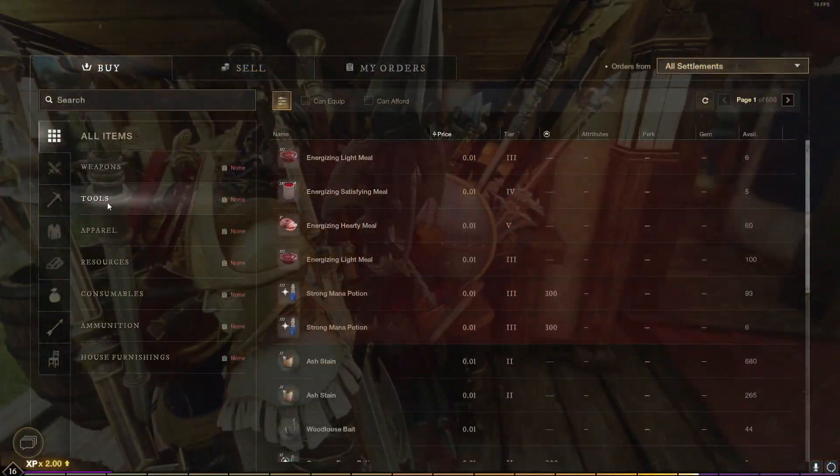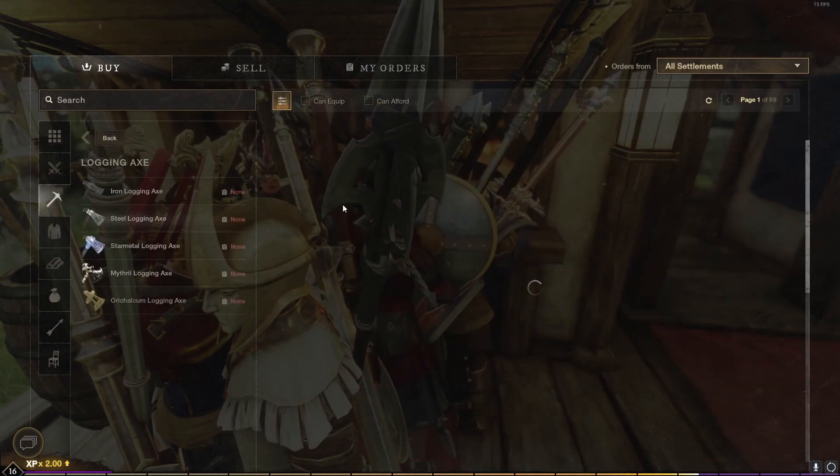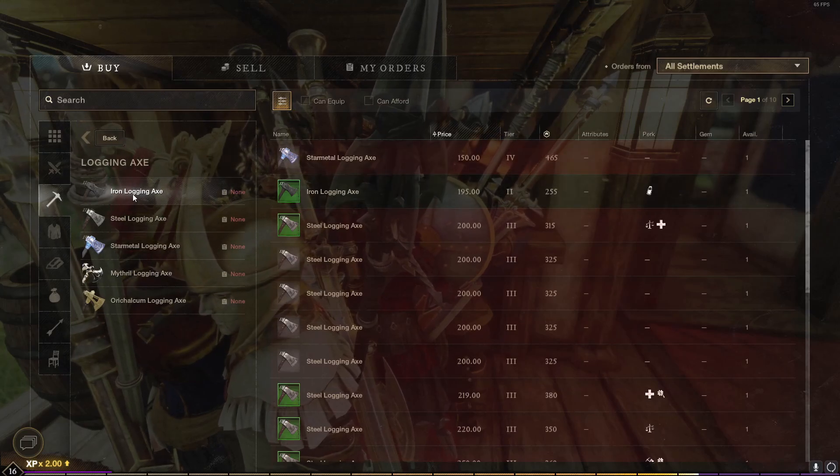Starting out, you're going to want to go to the trading post, and the whole strategy is going to be crafting tools and selling them. Start out with that level 2 tool, go through and figure out which ones are selling for the most.